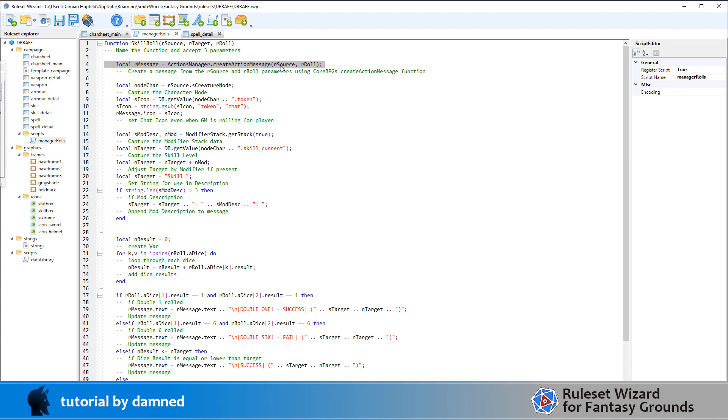That will bring in things like the skill role description from the character sheet main. Next we identify our character node - source.creature_node - which will give us something like charsheet.id-003. Then I run a script to ensure that an icon is always displayed in chat even when the GM does the rolling. We get the token from the node, use gsub to replace the word 'token' with 'chat' in the string, and set that as the icon value in our message.